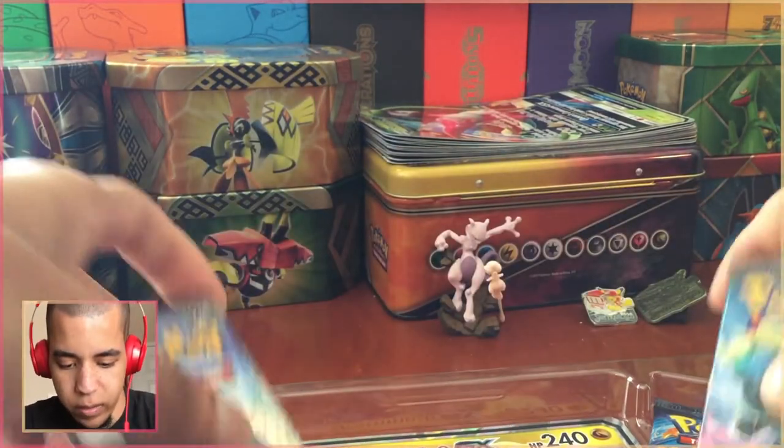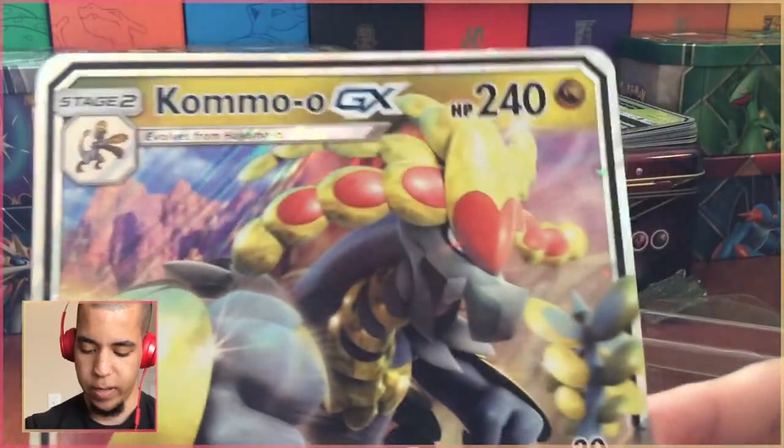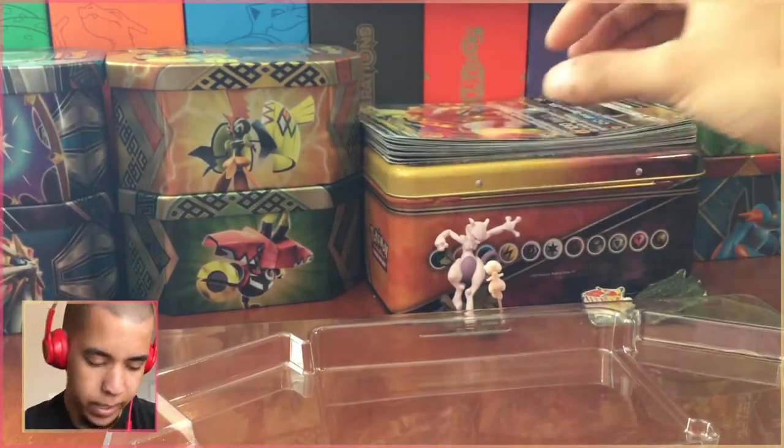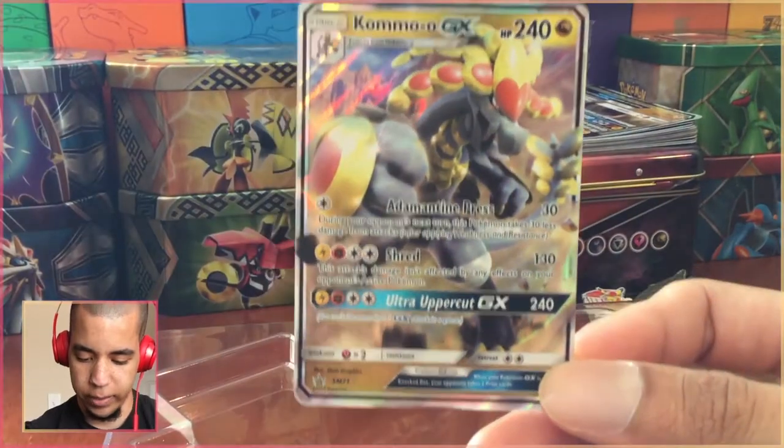Is there not even a code card? — There's the code card. Alright, so let's check it out. First you can see the jumbo card — I'm going to set that back on top of our stack. Look at how big that stack's getting. And of course we have our awesome looking Kommo-o GX.